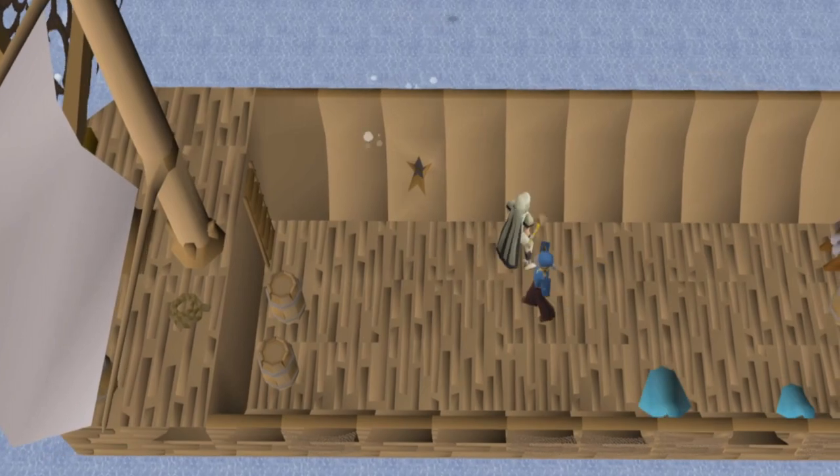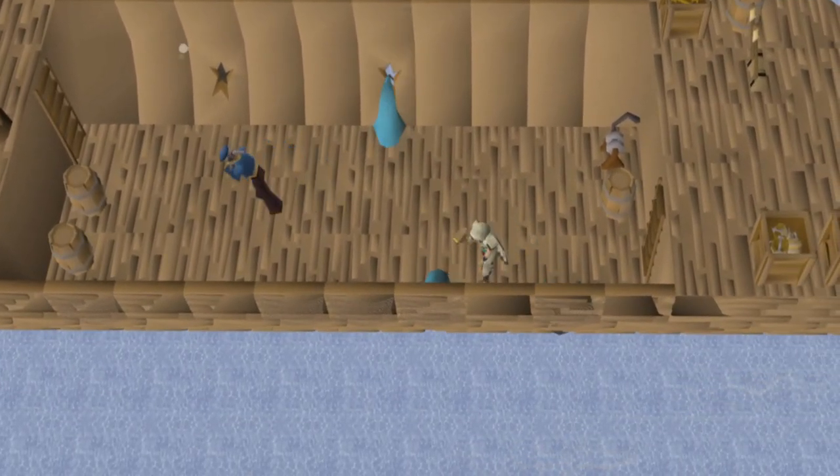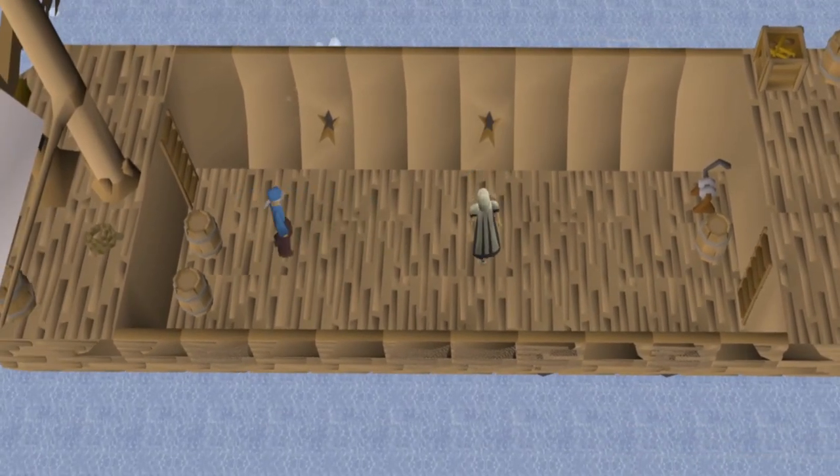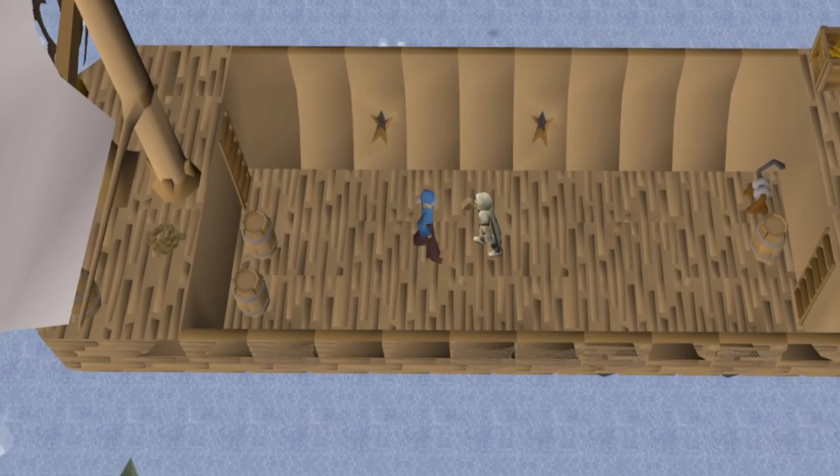Most commonly, the ship will spring leaks that will need to be repaired with the use of swamp paste by left-clicking them. This will consume one swamp paste. Until these leaks are repaired, the water level on the boat will gradually increase.